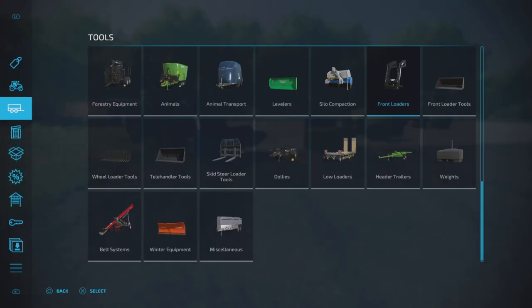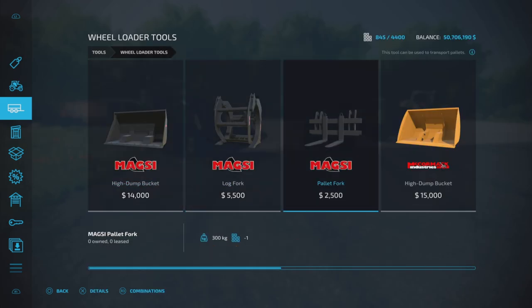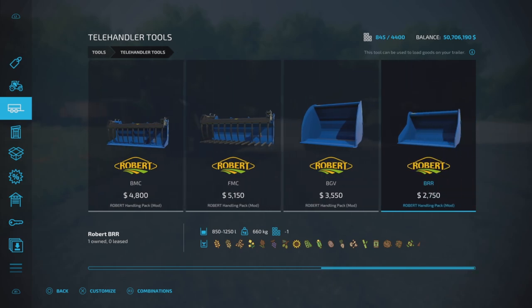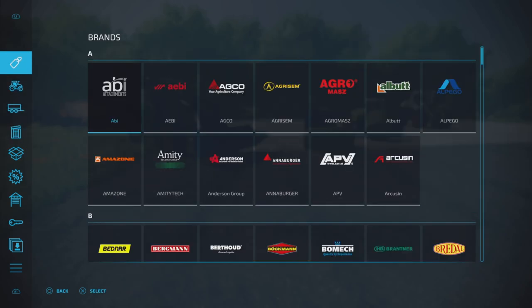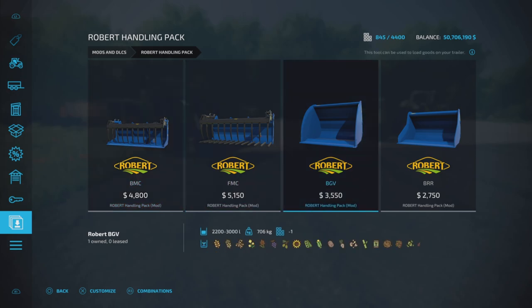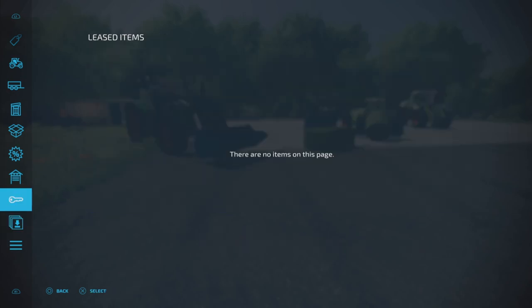Where do we find these? We'll find these under Telehandler Tools — not Wheel Loader Tools, Telehandler Tools. So they're all found under Telehandler. Here they are, all four of them. If we double-check in our mods and DLCs, there they are, all four there as well.